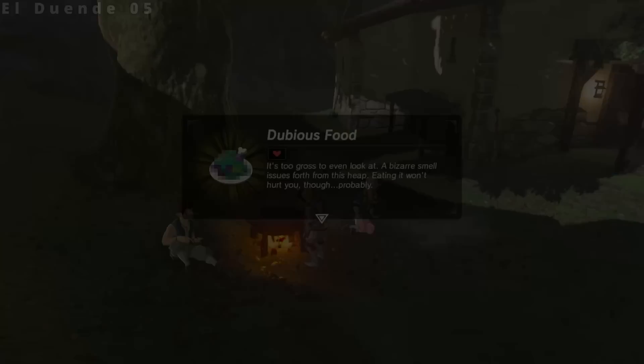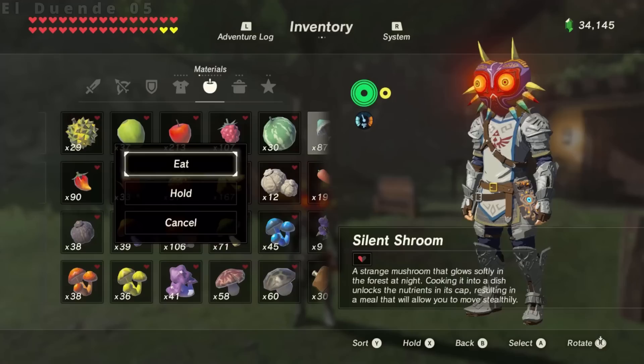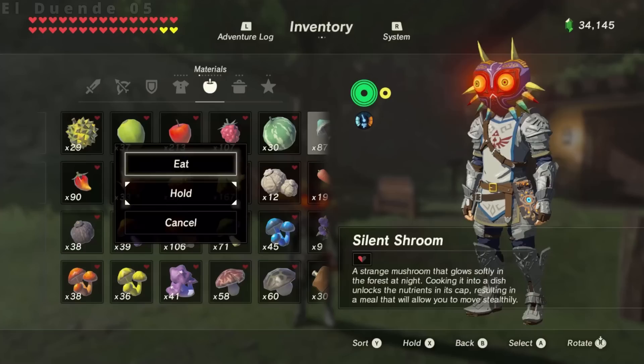Next we'll look at entangling materials. As mentioned previously, the eat, drink, or use prompts act just like food, but materials also have a hold option. The hold prompt is useful for dropping normally undroppable items such as the Master Sword or Bow of Light.